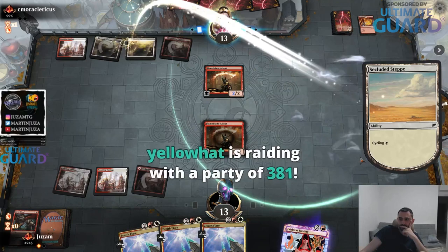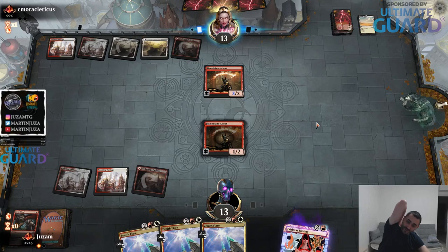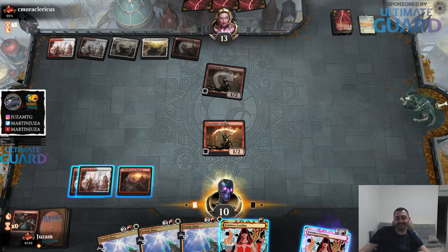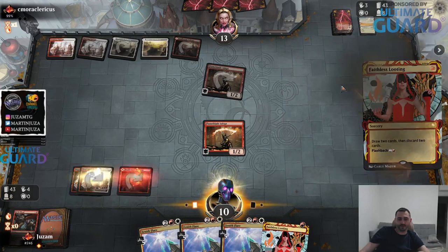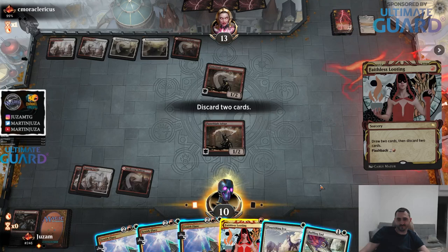What up Nassif? Hello hello everybody, welcome welcome. Thanks for the rigate. We are playing some Historic, trying to abuse Faithless Looting in every possible deck. I played some Ragdos Arcanist before, and the Blue-Green Taking Turns deck that Luis played tonight - that was also pretty good. And now we are trying Cycling.